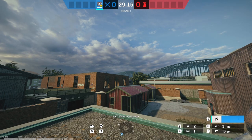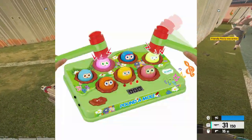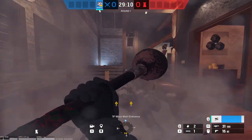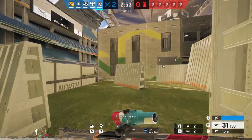As for Sledge's primary gadget, he comes with a really big hammer. You're probably going to think you have to play a game of whack-a-mole, but that is far from the truth. In Siege, making even a small hole can make an impact on the round. In Sledge's case, his really big hammer can make really big holes.